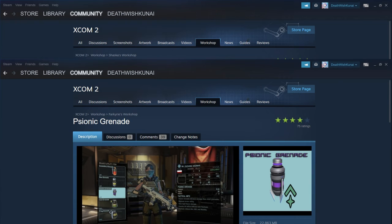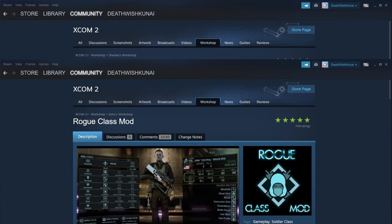The final class mod is the Rogue Class, which uses the SMG. It's either a full stealth class or a lone wolf solo operator. You can keep them on the flank, deal really good damage, and it's actually the first-ever class mod I used on this channel, so I don't see why not to include it.